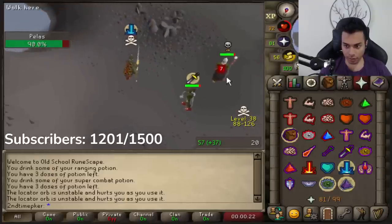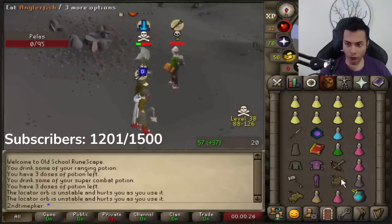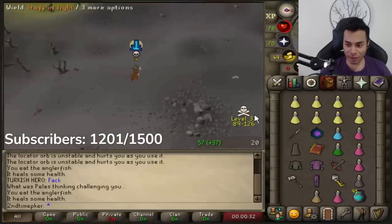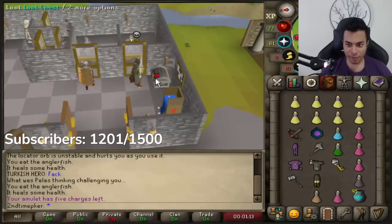Hit the level 90 - there we go! As soon as he logged in, bro, as soon as he logged in, and he just drops. Wait, he had a loot key on him too - 5.5 mil off this guy! I think he was a pure - maybe he was like a 10 def pure. 5.6 mil.